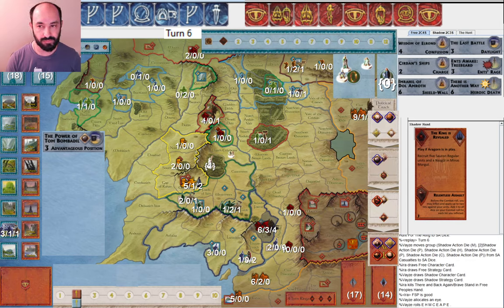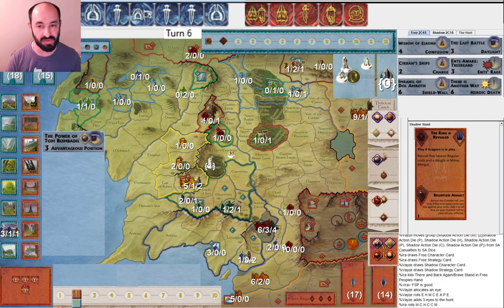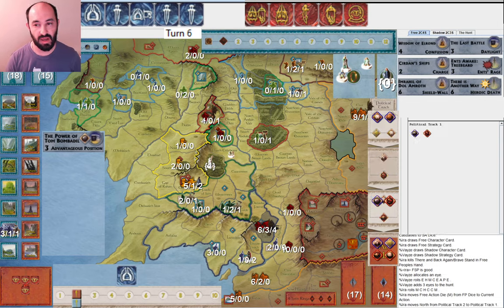Maybe these units out of Rivendell created some additional threat that made Shadow waste some actions up there — the muster and the attack. Military victory is good, but also stalling Shadow, even if you're still going to eventually destroy the ring, stalling Shadow is good too. Shadow allocates one eye and rolls three more, and I get a nice mix of dice. I'm perfectly happy to see all of these. I go ahead and muster the north toward war. That doesn't make a lot of sense to me — I guess I'm worried about Erebor and Woodland Realm.